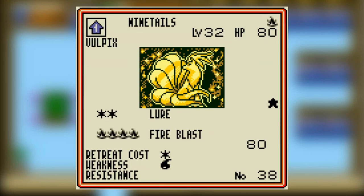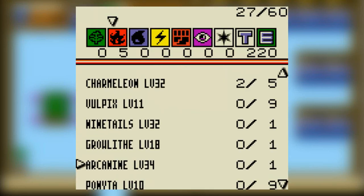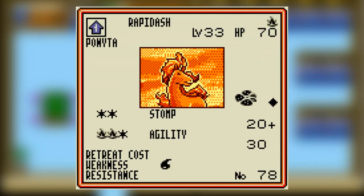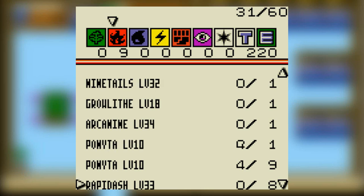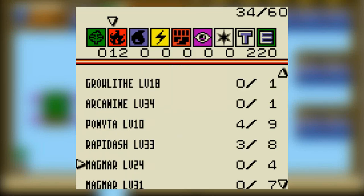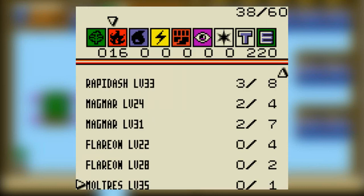Should we do Vulpix and Ninetales? I'm going to pass on that. But Growlithes — I don't have many Growlithes. I have tons of Ponyta, so yeah. I'll keep these two because these two are going to be pretty cool. These Magmas are going to be pretty cool too. And then Flareon and Moltres — yeah, I'll put Moltres in there.